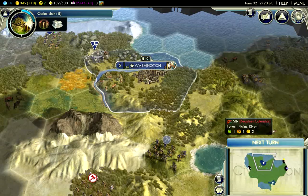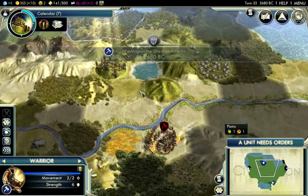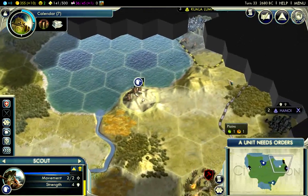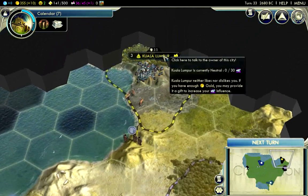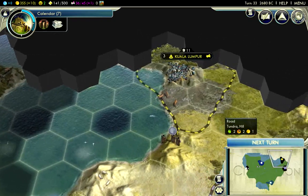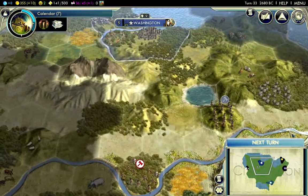Taking 50 turns is not a big deal at this point in the game. Somebody took those ruins — bad Japanese. I'm going to keep exploring. There are some Whales here next to Kuala Lumpur. I don't have access to those Whales, so it might not be a bad idea to get friendly with Kuala Lumpur to get access to them later on.